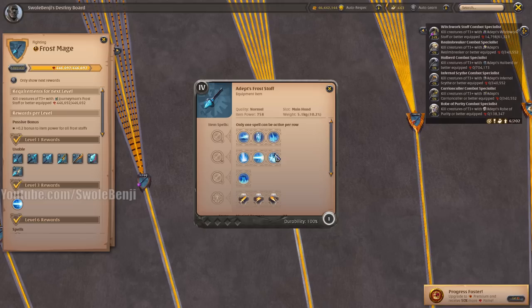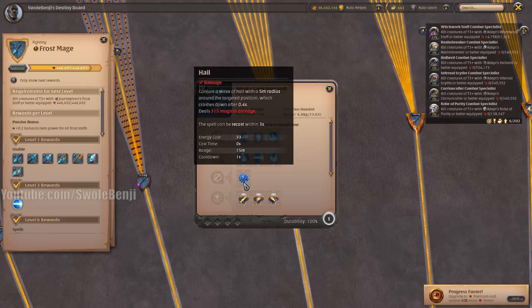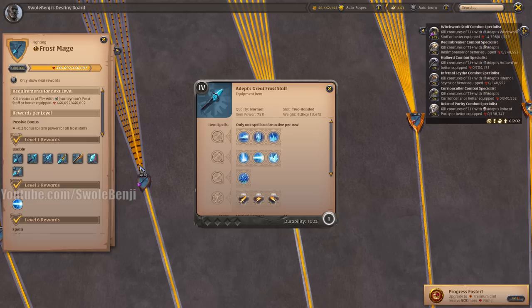You can also use the Frost Staff to root a player and chain them with an armor piece to secure kills in Red Zone or Faction PvP. But otherwise, the Frost Staff is not that good for solo players. The Great Frost Staff is also not that good — it's a little better for farming open-world mobs, but there are better weapons. Frost Staffs in general are not great for solo players.